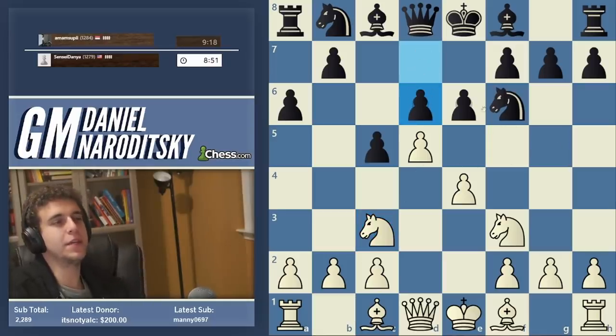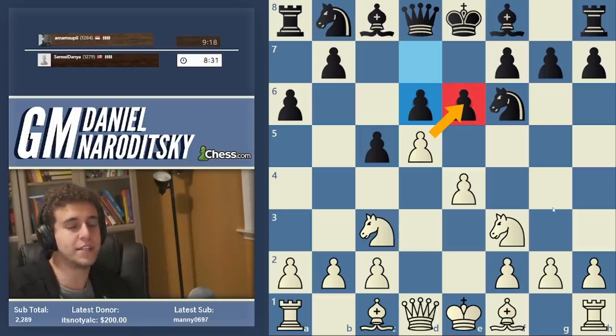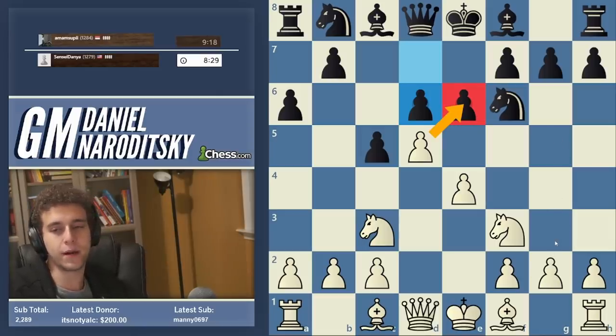I was really hoping he would go e takes d5, which would be wrong. There are multiple ways to play such a position with White — don't feel like White is winning, White is just solidly better. We have a positional approach and a more tactical approach. We can take on e6 and keep the center open — White is definitely better. Given that we have a lead in development, it makes sense to go after him.